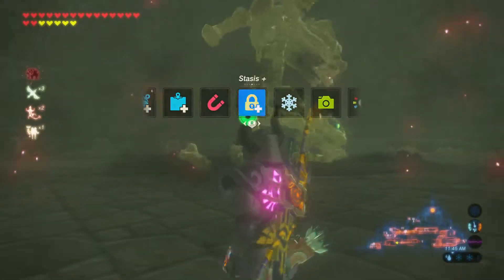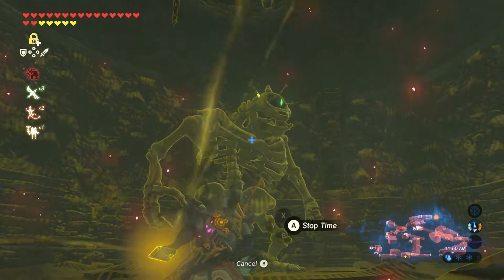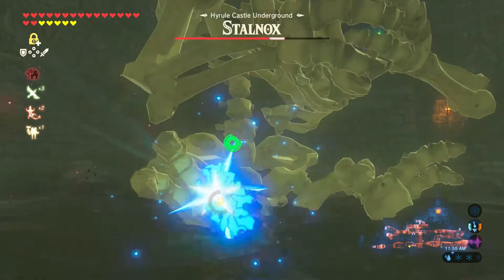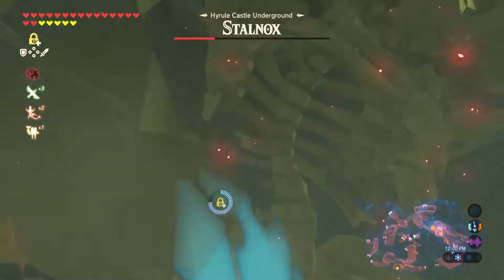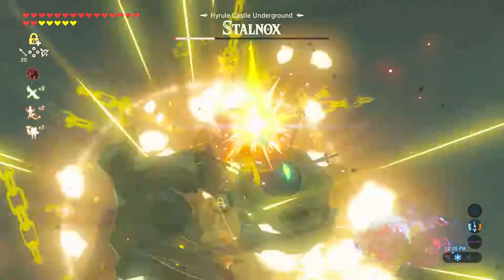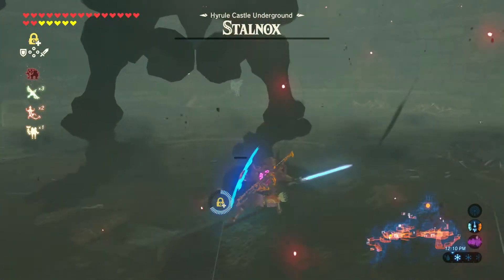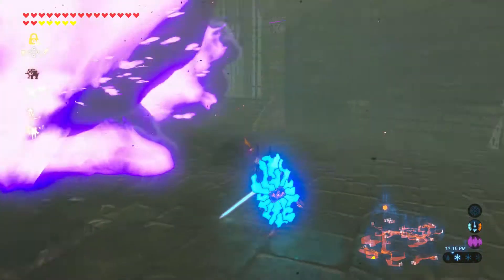You're going to fight a Stalenox — an undead Hinox. The easiest way to beat him is to use your stasis rune, shoot his eye, and he'll fall. Just hit him as much as you can. What makes this guy different from a regular Hinox is his eye will eventually fall out. Once it does, you have to kill it before he picks it up and puts it back in. It was pretty easy with my Master Sword powered up, so if you have a high-level weapon this is straightforward.